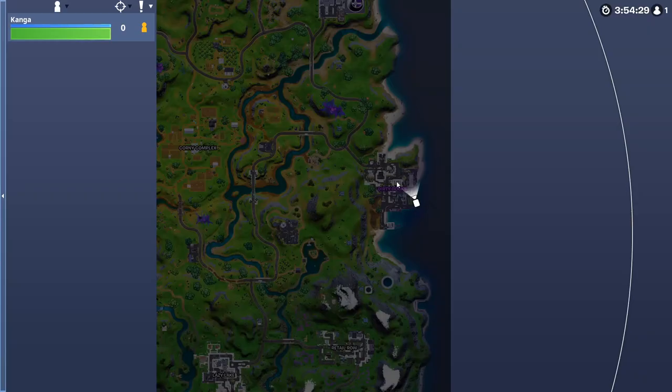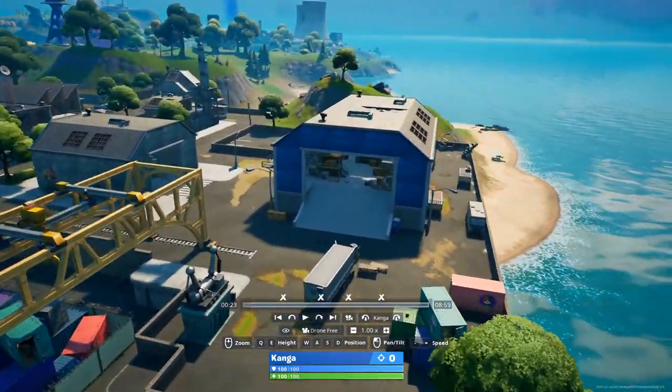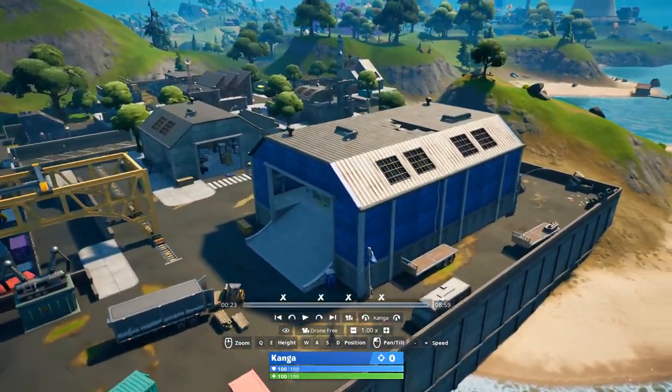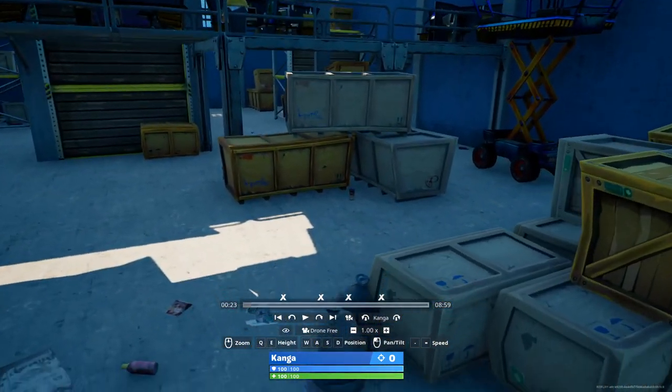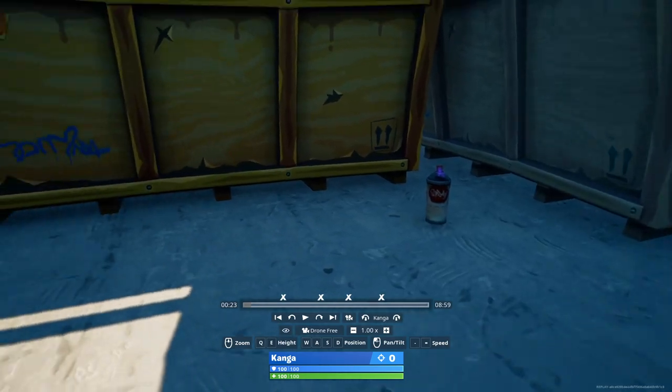I'll be starting off over in Dirty Docks, which is going to be at the far east side of the map just along the shoreline. The first warehouse we're going to come to is this massive blue one on the east side of Dirty Docks, and if you come here from this side the first spray can you'll be finding is right next to these boxes.